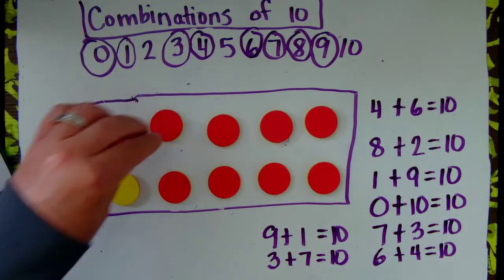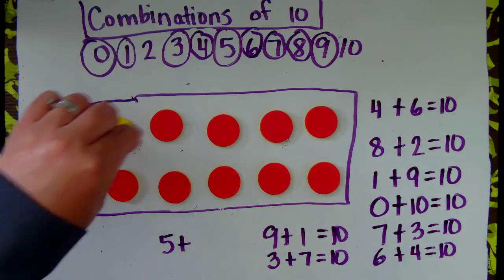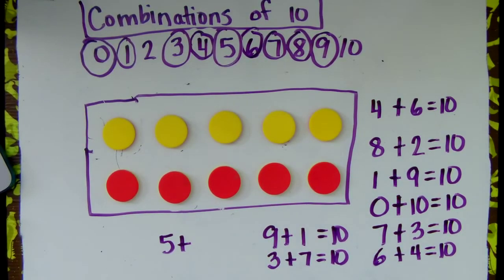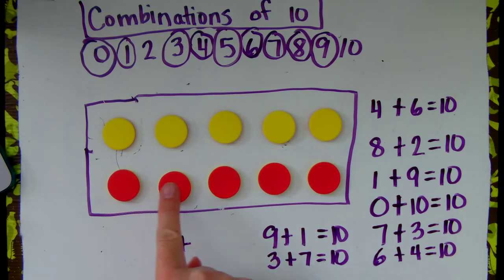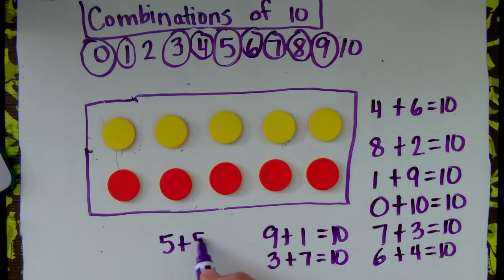Switch them back to red. How about the number 5? Let's flip 5 of them over. If I flip 5 over to yellow, how many do you suppose will be red? 1, 2, 3, 4, 5. There are 5 yellow. How many are red? 1, 2, 3, 4, 5 are still red. Look at that — it's an addition double! They are partnered up with each other. 5 plus 5 equals 10, an addition double.